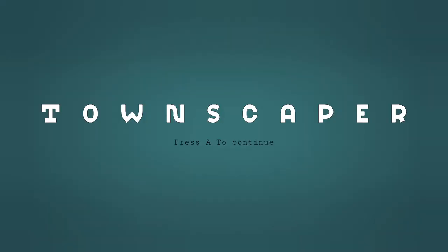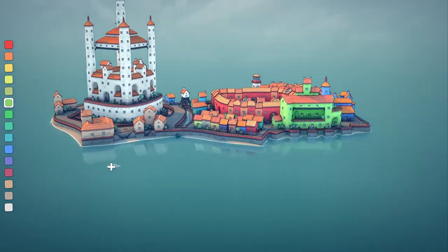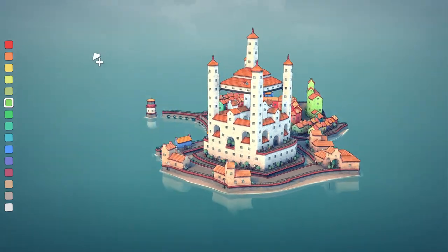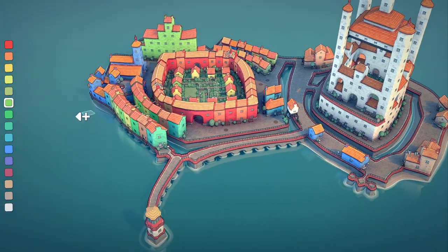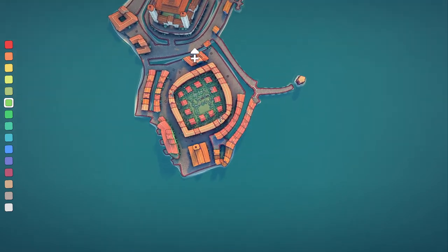Today I'm going to show you a few things in Townscaper — the achievements and how to build unique structures. Here's a little one I started earlier: a big castle with a garden and a monument in the middle, a moat around it, a hook achievement, a lighthouse, and a church. Now let's start from scratch.